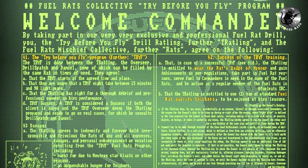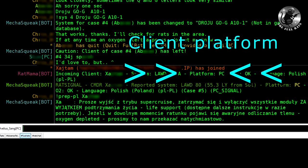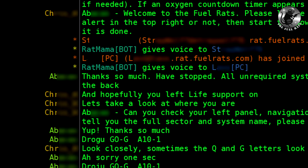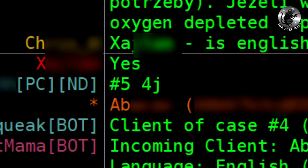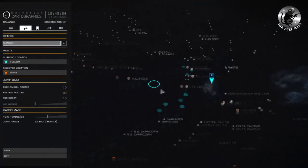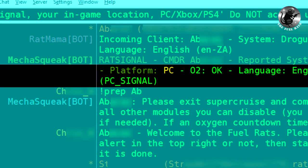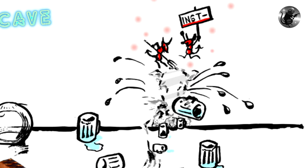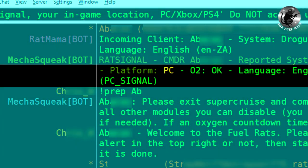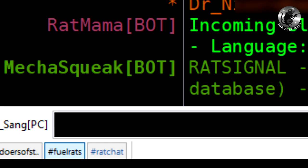Now allow me to quickly summarize the rescue procedure. First of all, the rat signal comes in — client in danger, someone needs our fuel and our help. Dispatch will issue some commands to the client to prepare for the rescue. After prepping the client, you can call your jumps. Check the galaxy map for how far the client is away — you will find the client system in the rat signal, along with information on which platform the client is on. Do not call jumps if you are on the wrong platform, because Xbox or PS4 clients can't be saved if you are on PC and vice versa. If you call jumps but are on the wrong platform, inform dispatch that you are standing down.